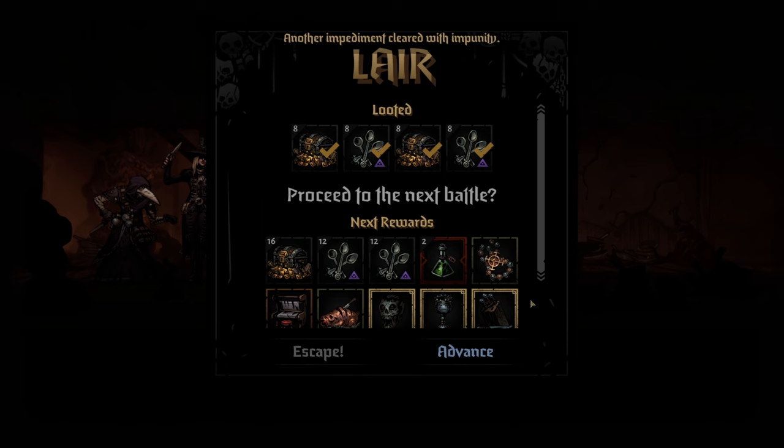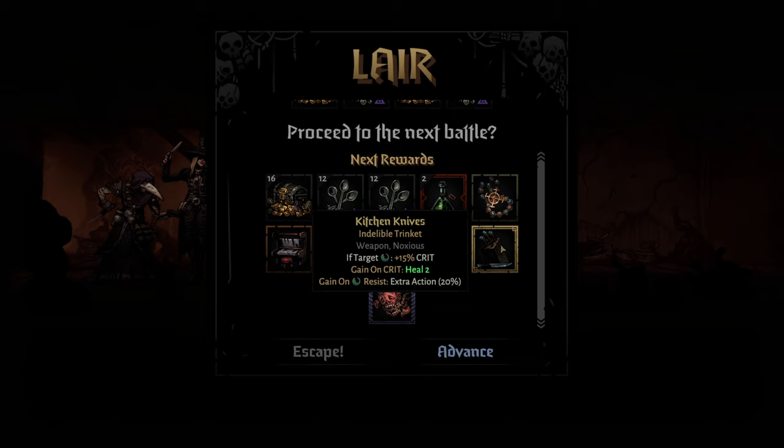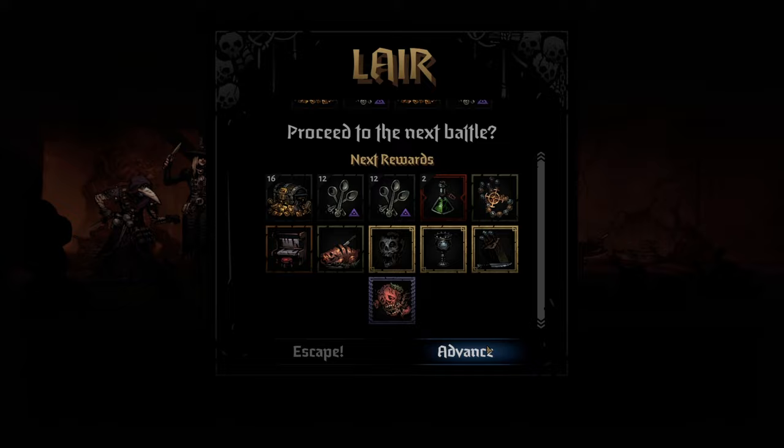What are we gonna get? Foley beads — kinda worthless. Stagecoach loom, rose pig. If target burning plus 50% healing given — well, given our trinket, that's kind of interesting. Get the galvanizing goblet — that's something we wanted. Kitchen knives: if target is blighted plus 15% crit, that is amazing for this group. Gain on crit, heal by two — that could go really well on the flagellant or really anyone here — and gain on blight resist, meaning gain extra action. So whatever.